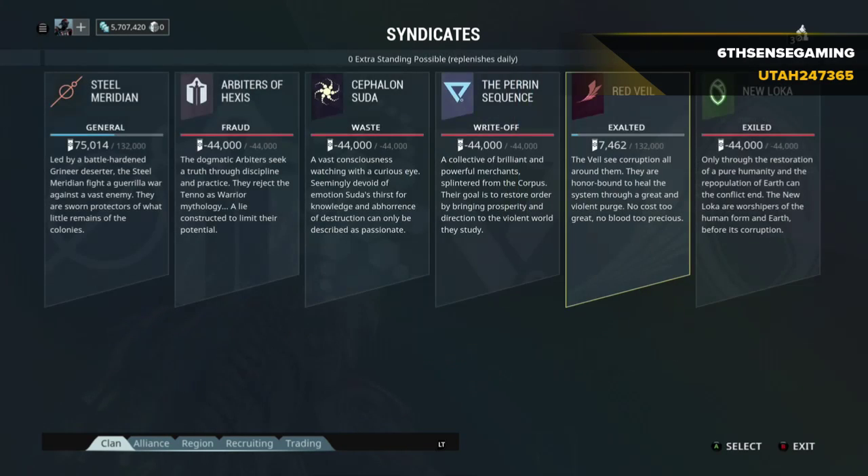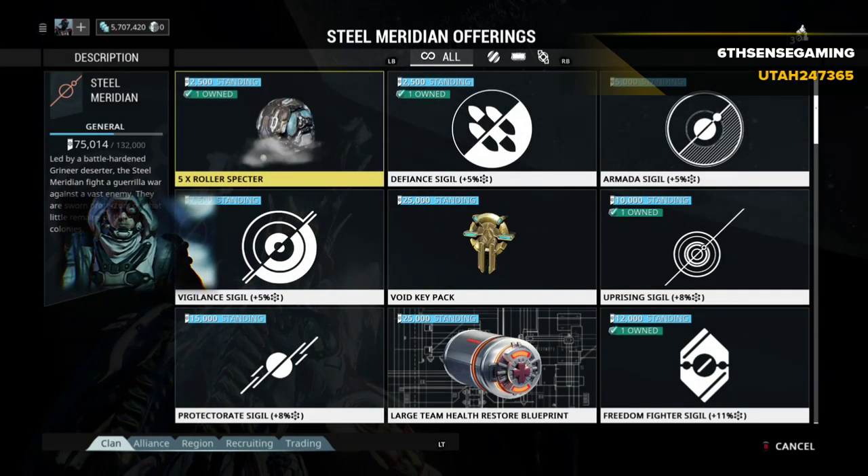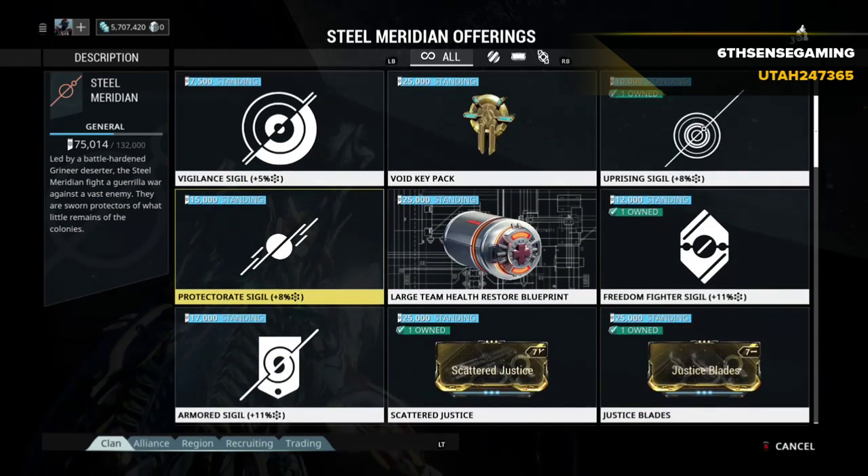I wanted to show you this because I chose Red Veil and Steel Meridian because they're aligned with each other. I can rank both of these syndicates up simultaneously without affecting the status of their loyalty.